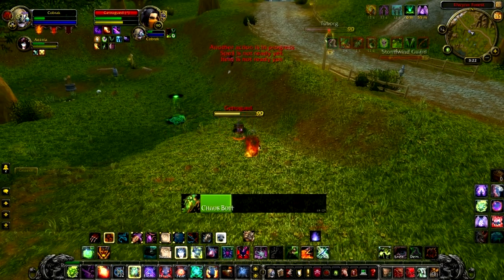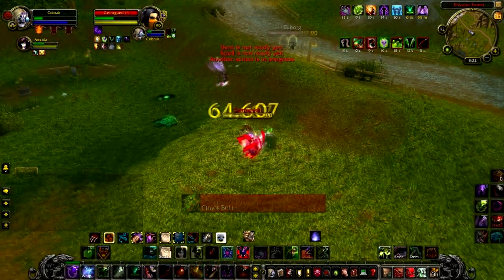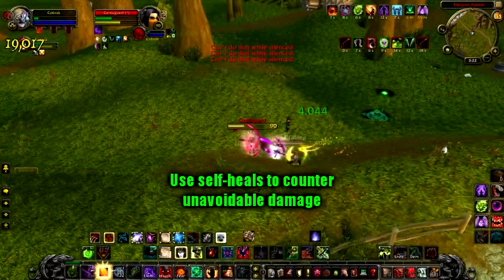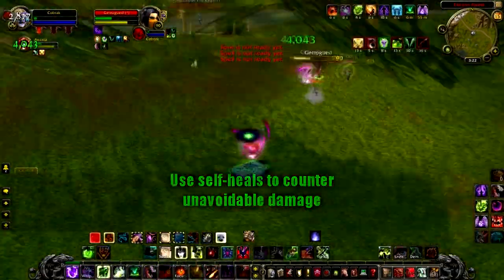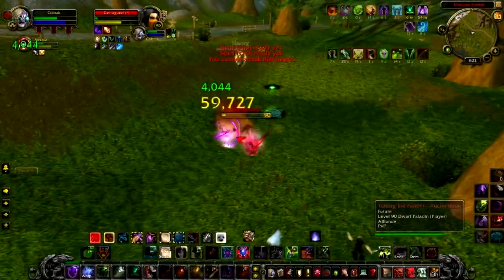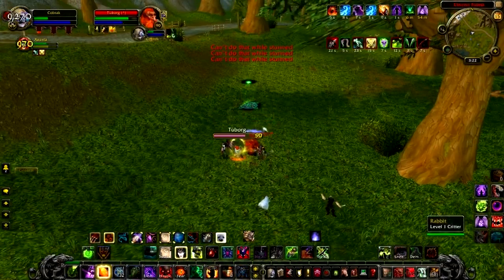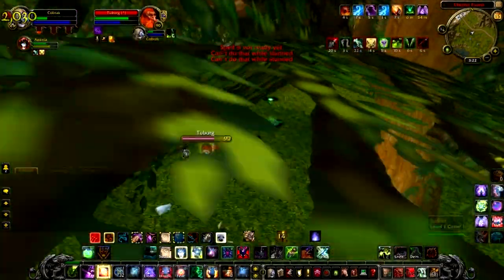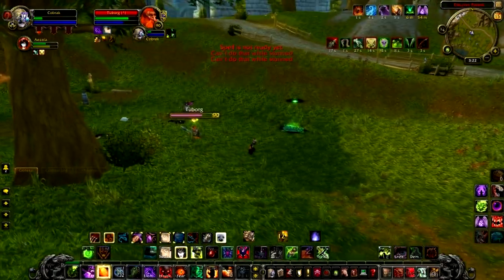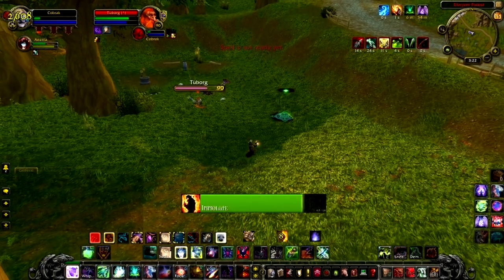But for some reason, unbeknownst to me, it crits for barely anything. Now they're both going to connect so I'm going to pop my big heal cooldowns — I'm going to pop my Healthstone and my Dark Regeneration. I'm going to portal away as soon as that Garrote silence is over. And now with the last of my cooldowns I'm going to be able to instant-cast down the rogue while kiting away. I'm going to land a Pet Seduction on this Paladin because it's basically all I have — all I have now is my Unending Resolve and Twilight Ward, neither of which are even very good defensive cooldowns against a Retribution Paladin.